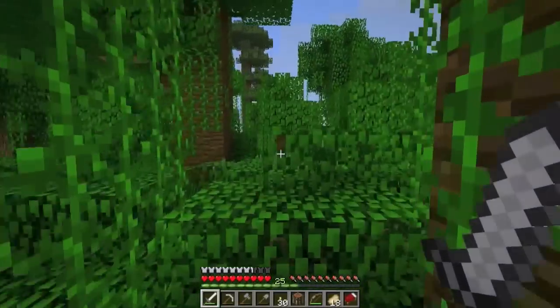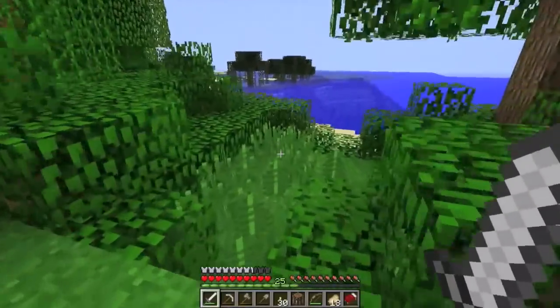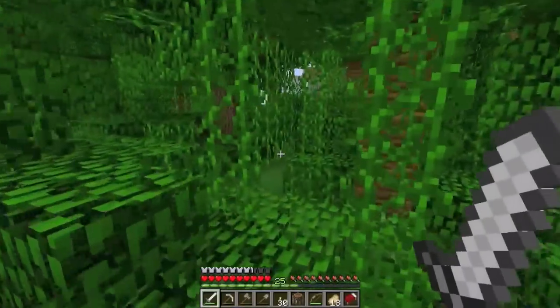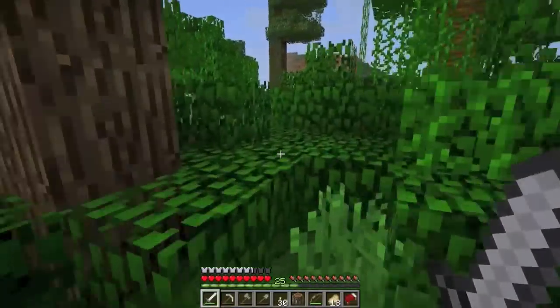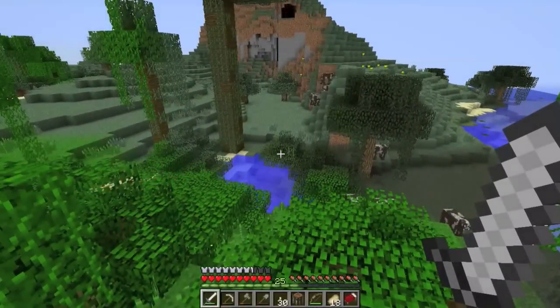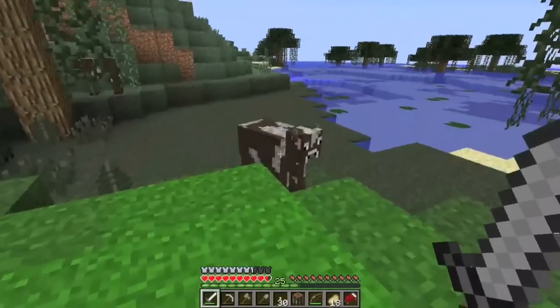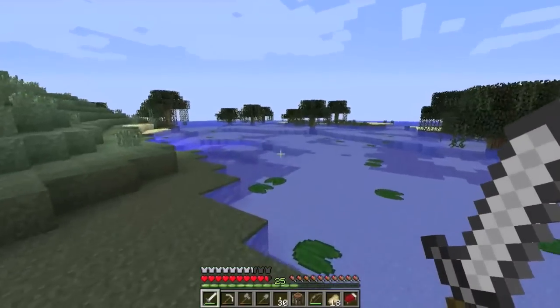Swamp biome, nice! Is there going to be a witch hut? I've yet to come across one of those. Ooh, another ocelot! We don't have a fishing rod. You know what, we're going to make a fishing rod right now. Cows, you can live so we can start our farm in the future. We're going to go make a fishing rod and try to get an ocelot this episode.